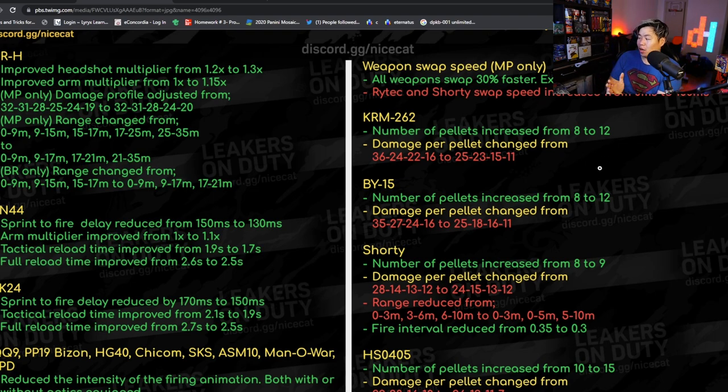Now the shotguns — this is the first time in a long time we've had shotguns in the patch notes. I think the KRM is gonna be the best shotgun and I'll explain why. The main change across shotguns is they increased the number of pellets but reduced the damage at all ranges — this applies to the KRM, BY15, Shorty, and HSO. The KRM damage went from 36/24/22 to 25/23/15/11 but it now has 12 pellets.